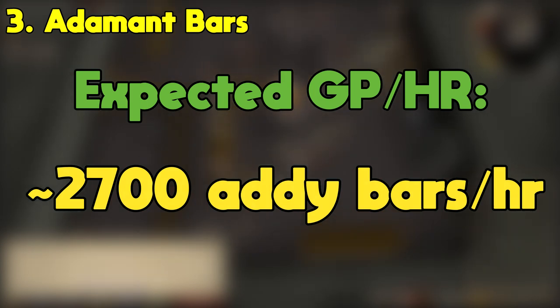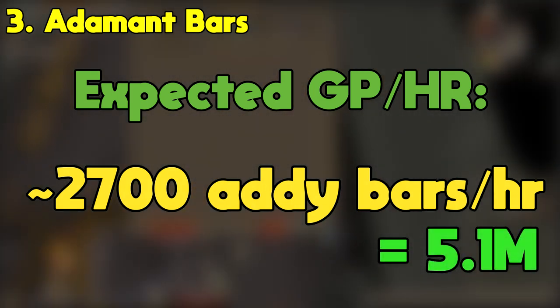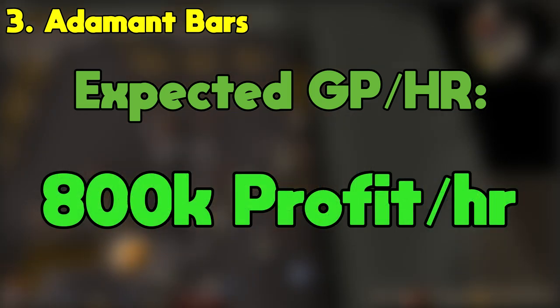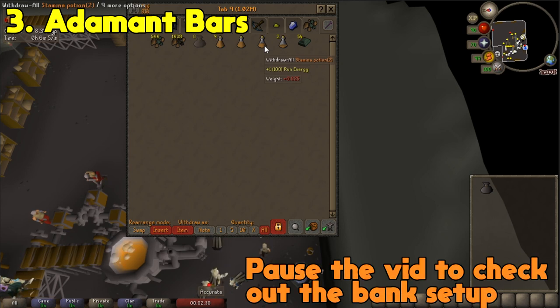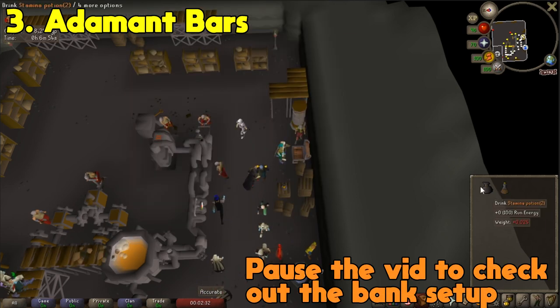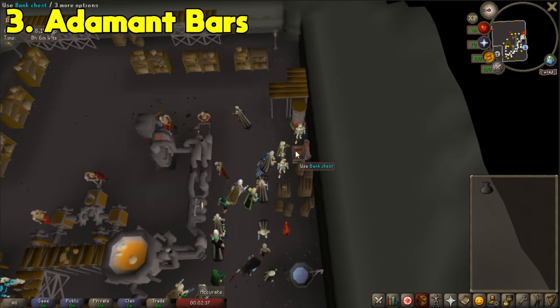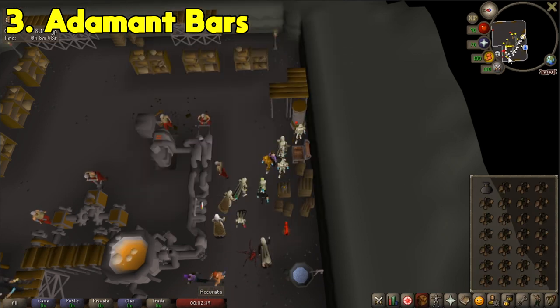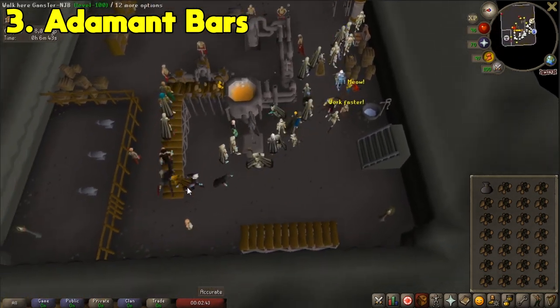On the flip side, you can make 2,700 adamant bars which sell for 5.1 mil, giving us a profit of about 800k. When making adamant bars, your inventory and bank setup should look something like this, with everything easily accessible to you. Stamina potions are optional, however I highly recommend them, because they'll ultimately increase your GP per hour and XP per hour.